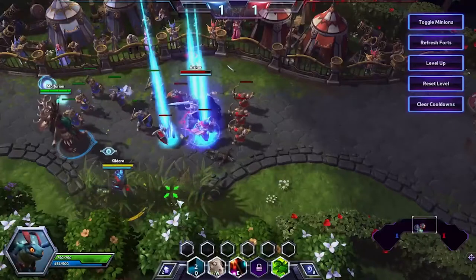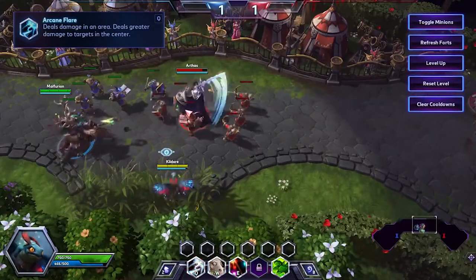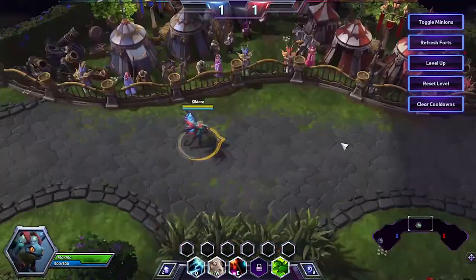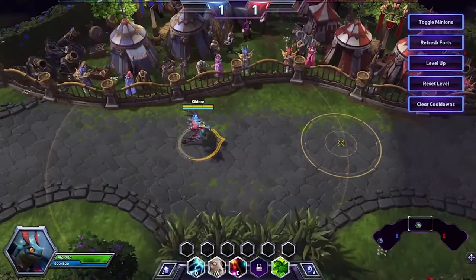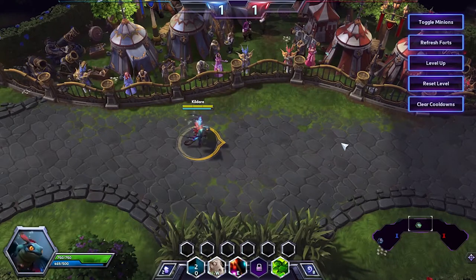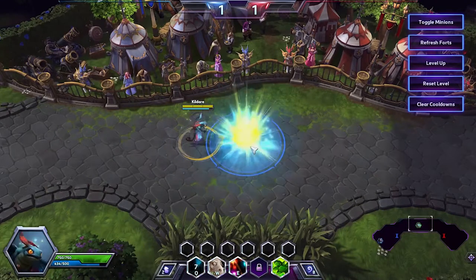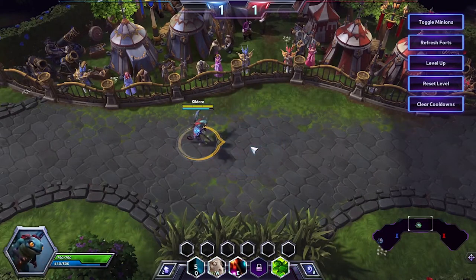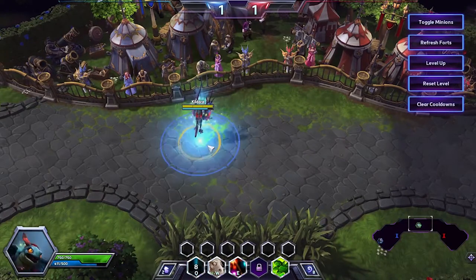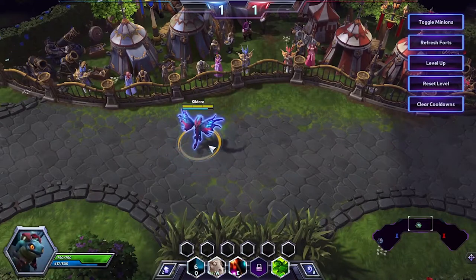Brightwing's Q is Arcane Flare, a skillshot that deals increased damage inside the inner circle and mediocre damage in the outer rim. This skillshot is particularly hard to land despite its large radius. This ability differs from most other area-of-effect skillshots — for example, Malfurion's Moonfire, which has a smaller radius but is very easy to land because it is an instant cast. Arcane Flare is not instant; the longer the range of the cast, the longer the projectile takes to reach the destination, adding many more calculations while aiming it.